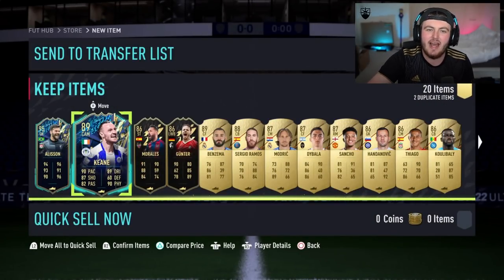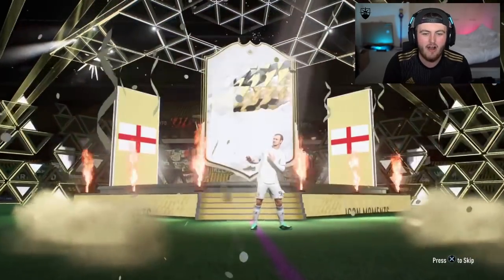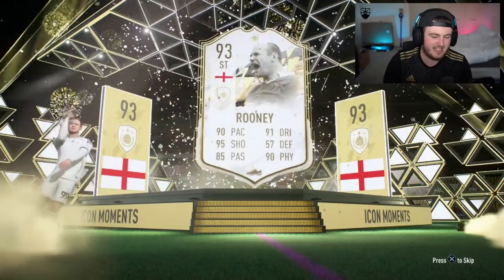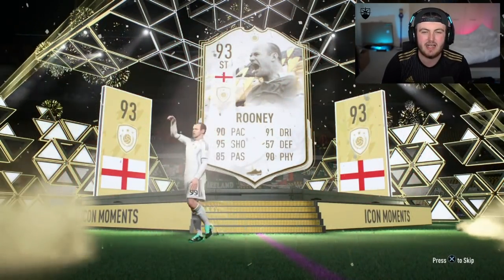It's one of those players that probably performs well — for a Wigan fan they're probably gonna get him in the team and absolutely love him, but for us, we don't really care. For the channel point prediction, can we please get our nine in this icon pack? It's Wayne Rooney. I mean, you take it. It's decent — it's just not amazing. It's like 50-50. He's a decent pull but nothing too spectacular, unfortunately.